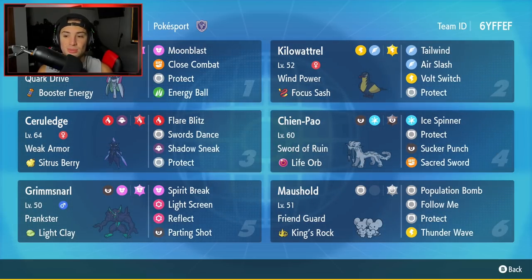Fourth Pokemon on today's team is Chien-Pao. I haven't used this Pokemon yet, but I've seen videos and its stats — this Pokemon seems absolutely broken. It's got Sword of Ruin as its ability, which lowers every Pokemon on the field's Defense when it's out besides itself, so it's going to be able to do crazy damage and basically win one-on-one. It's got Life Orb as its item, rocking Ice Spinner, Protect, Sucker Punch, and Sacred Sword for coverage.